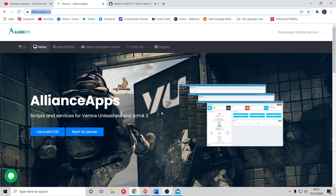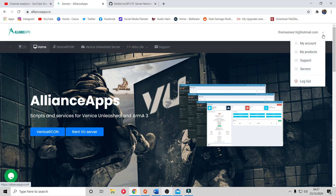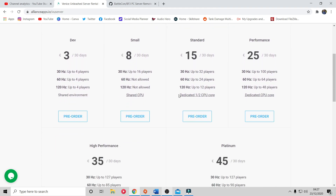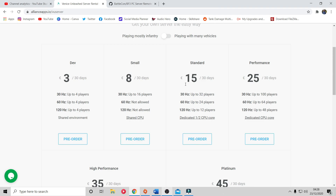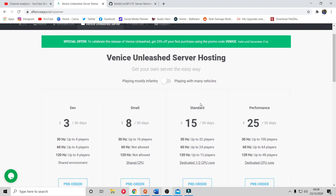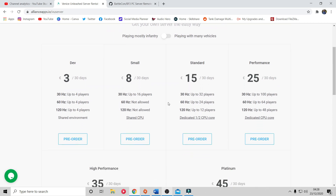To rent a server you need to go to a website called Alliance Apps. First, make an account - just put in your email address, create a password, and you're good to go. Once you've created an account, come over to Venice Unleashed servers and pick which server suits your needs best. They vary in price range; as they get more expensive you can hold more players. None of these servers actually limit player count, but they act as guidelines - exceeding the recommended player counts will cause lag and a bad experience.